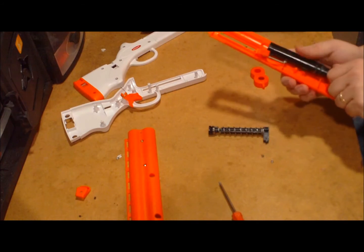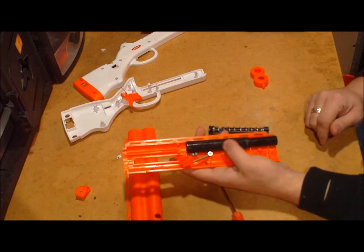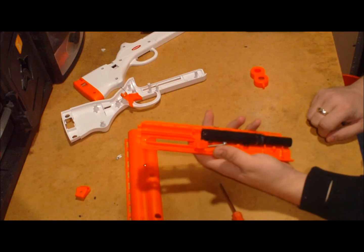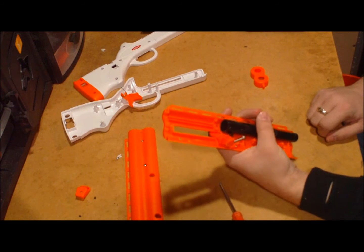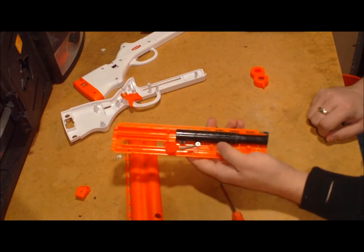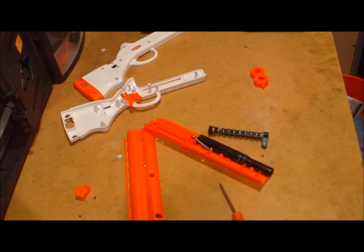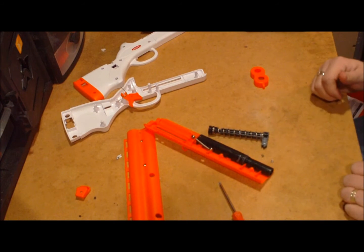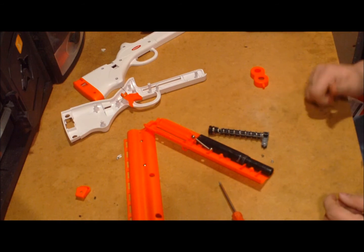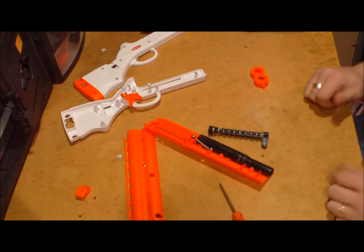Pretty much any mod you can do for a night finder, you can do on this thing. If you want to do a CPVC coupler, it would take a little bit of finagling, but you could do it. You could put brass in here so that it gets a better dart seal with a stronger spring. There is potential here. Will it require some reinforcements? Probably. Will it require some tweaking with some good power mods? Yes, absolutely. But over all, this isn't that bad. If they still have these in stores and it's not too terribly priced, I would say pick it up. If not, you can still get a night finder or Fire Strikes, which are just really compact night finders. But if you want something unique, if you can find these, pick it up — it's unique.